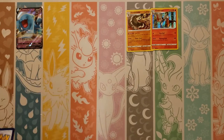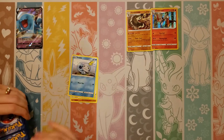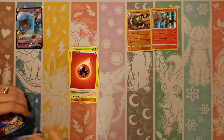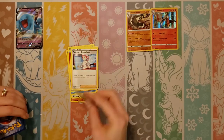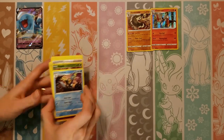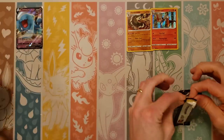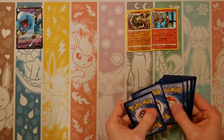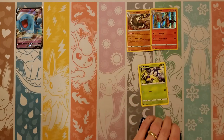Sixth pack for the other side: Clobbopus, Wooloo, Sobble, Pincurchin, Blipbug, Fire, Drizzile, Stunfisk, Pokemon Center Lady, reverse Roselia, and an Inteleon. I don't think we've pulled that one. So you got a little Wobbuffet and I've got two hollows — I wish I had the other Cinderace though.